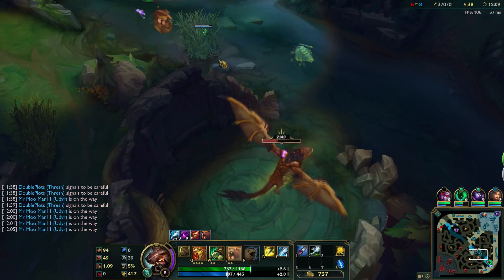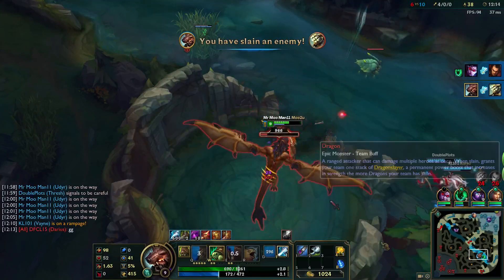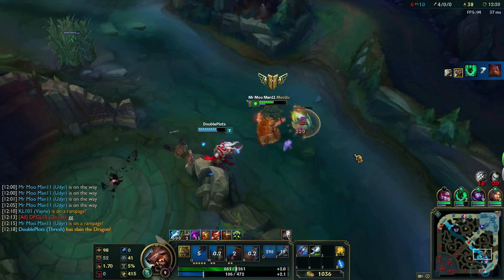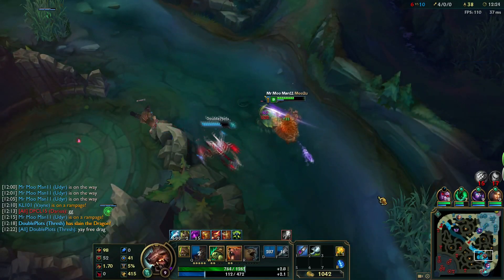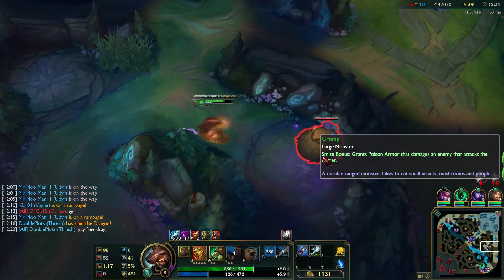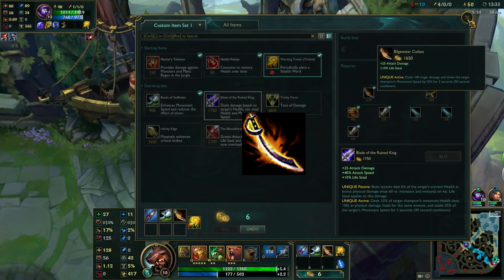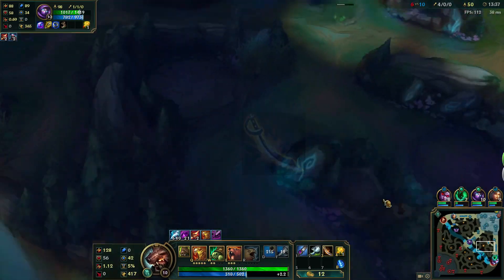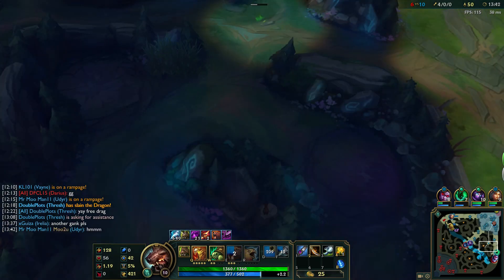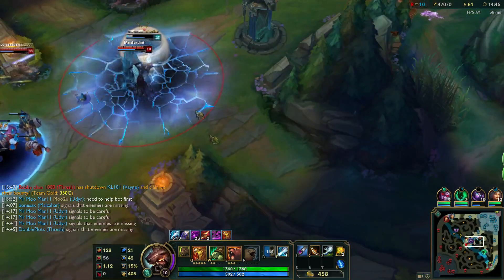If you see the enemy jungler attempting to solo dragon, run down there and remind him that he's not capable of such a quest. Feel free to flash your tier 5 mastery as a show of BM, then go huddle with Scuttle in the bottom river — cause Scuttle wins games. After a little more farming, you'll have enough to start building a Blade of the Ruined King, so head back to buy yourself a Bilgewater Cutlass. If they have a bunch of tanks or a lot of kiting ability, choose the Bork; if they have a bunch of squishies, grab yourself a Rageblade.